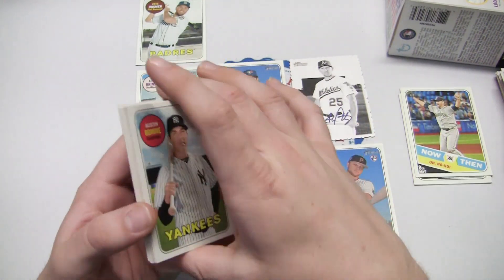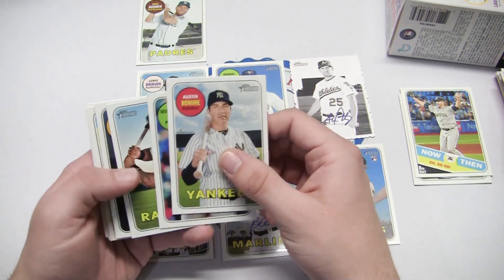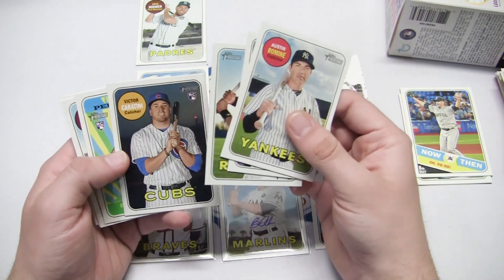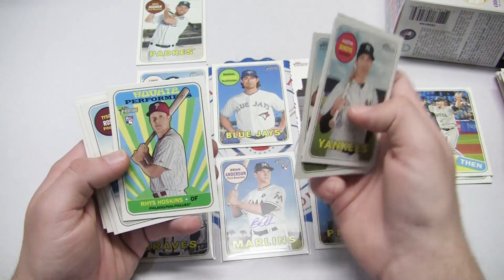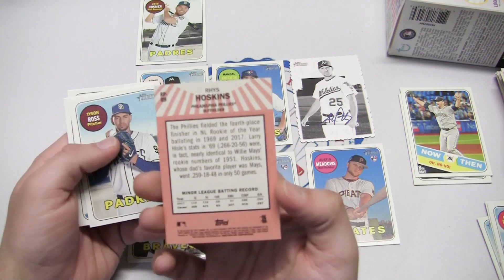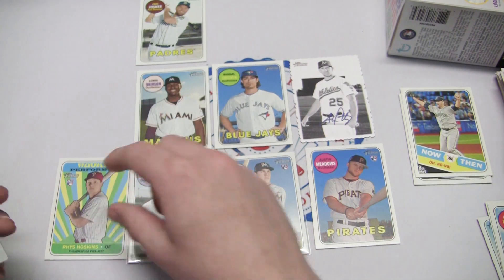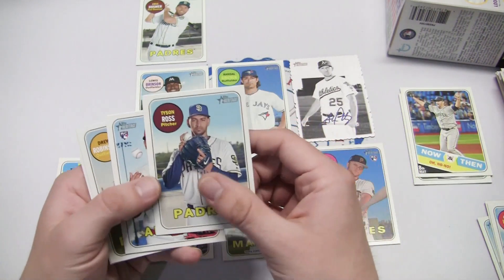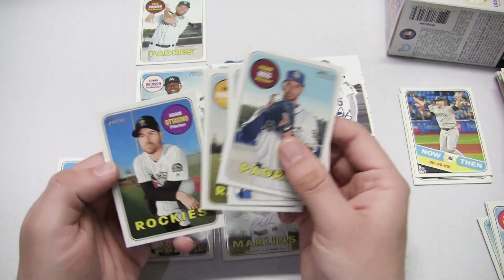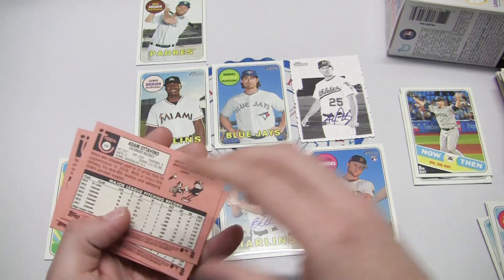Looks like one insert for every pack. Austin Romine Yankee card — this is our last pack. Seung-Hwan Oh, Jurickson Profar, Victor Caratini rookie card, and a Rhys Hoskins Rookie Performer insert card — that's a sweet one. First time we've seen that insert, and Rhys Hoskins' rookie is not a bad one. Jaime Barria rookie card, Tyson Ross, Drew Robinson, and our final card is Adam Ottavino, back with the Rockies — now he's on the Yankees.